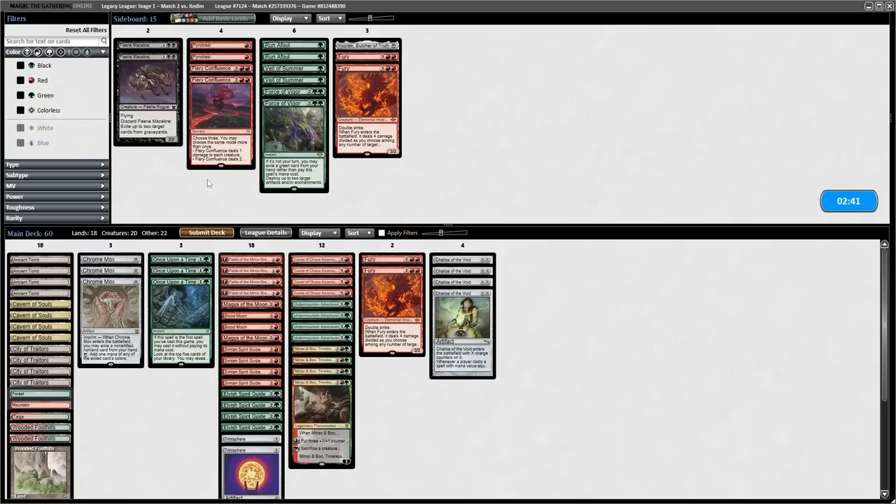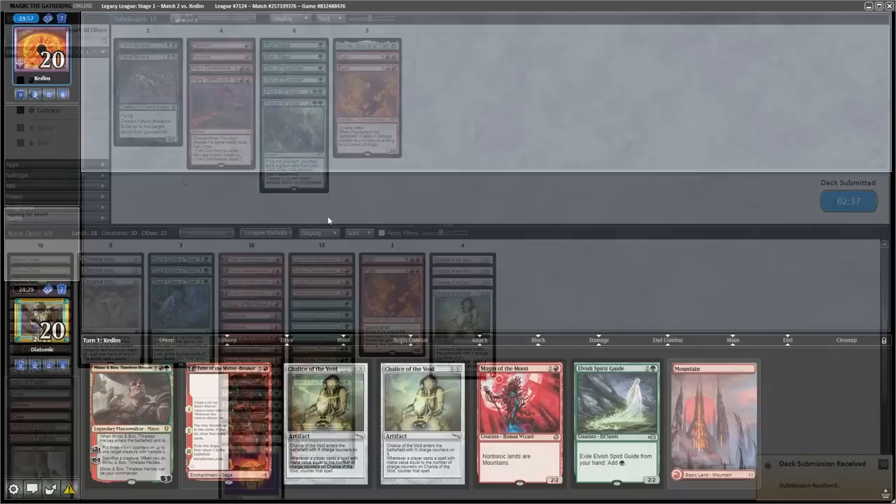Going into boarding, I wasn't quite sure what they were on. I was suspecting Reanimator, but I just decided to take out two Fury for two Blood Moons and not bring in the Fairy Macabre.